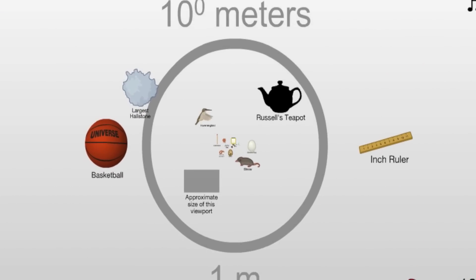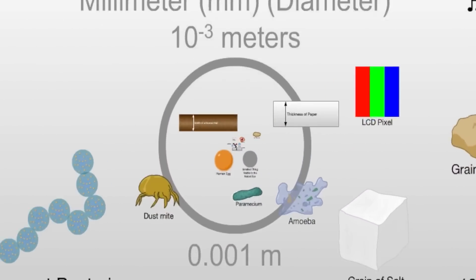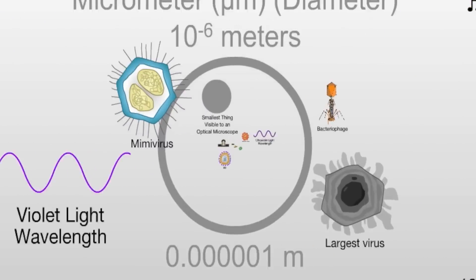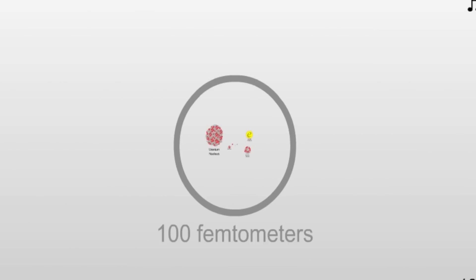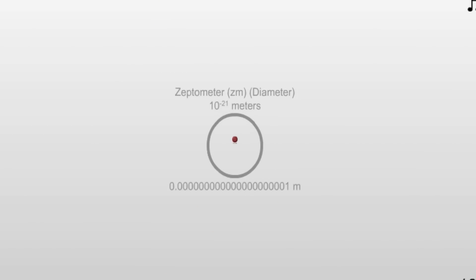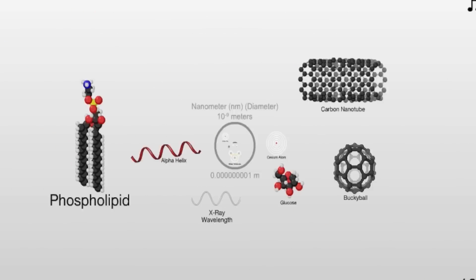The trouble is that these wormholes are small — really small. A full grown human is about 2 meters tall. An ant is about a centimeter long, or 2,000 times smaller than us. Bacteria are 2 micrometers long, or about a million times smaller than us. A hydrogen atom is 53 picometers, or 50 billion times smaller than us. Go further down — smaller than a proton, smaller than an electron, smaller than a quark — and we get a Planck length, which is nearly 1 billion billion billion billion times smaller than a human. This is the size of the most common theorized type of wormhole.